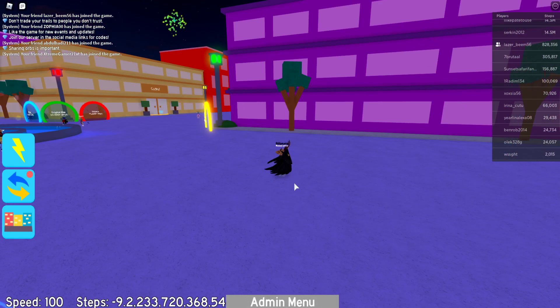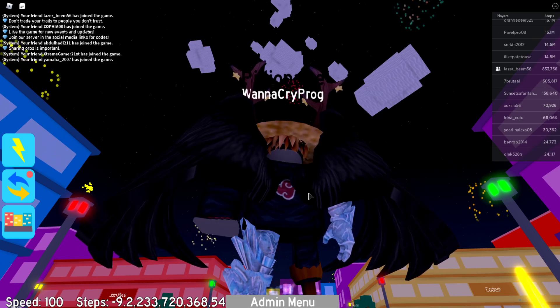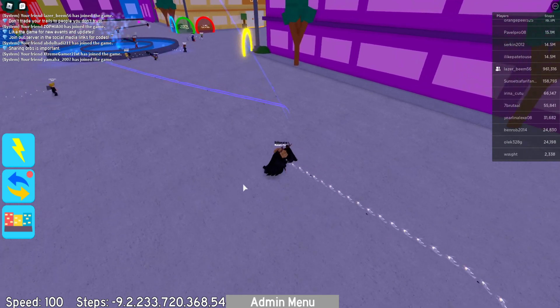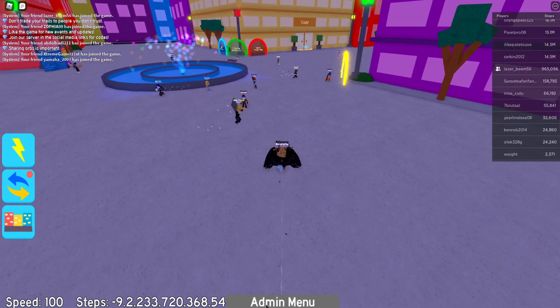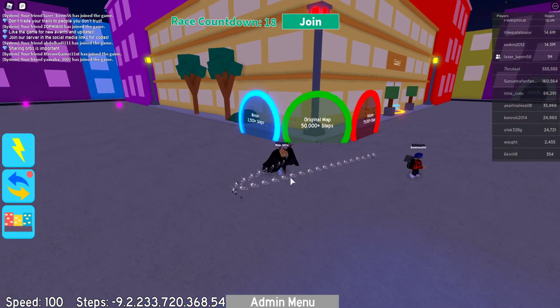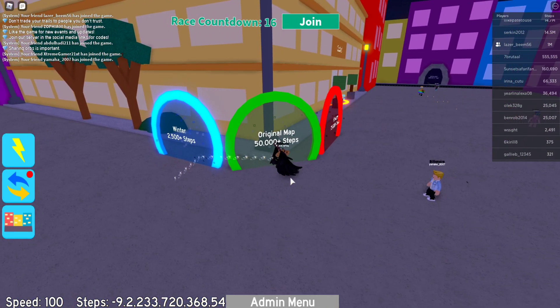Watch from the sky — okay. Well, that's certainly buggy, that doesn't work. Spawn orbs — how do I do that? Well, that's not working either. That's dope. I think there is the... let's go into the original map?